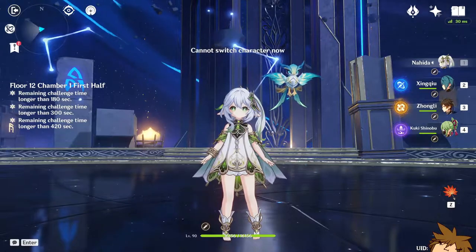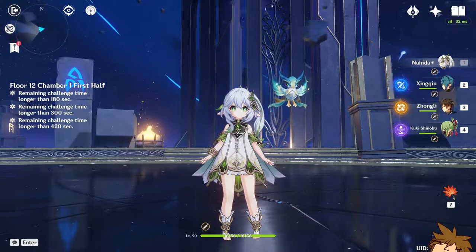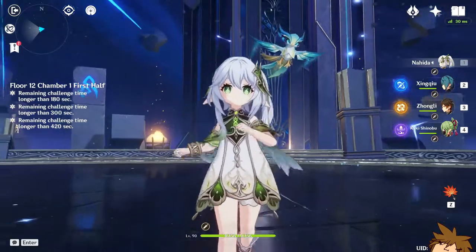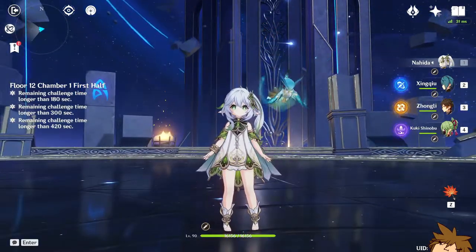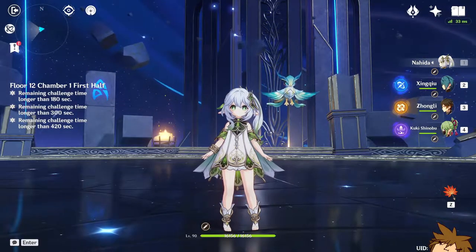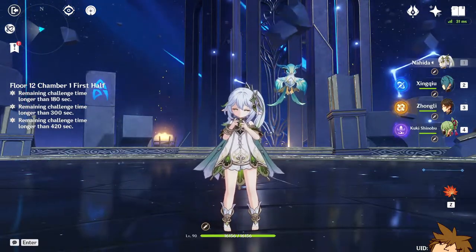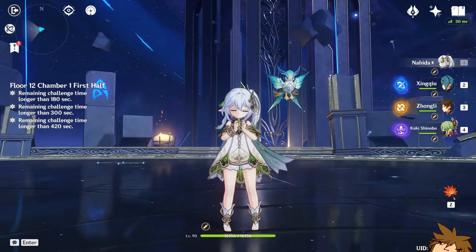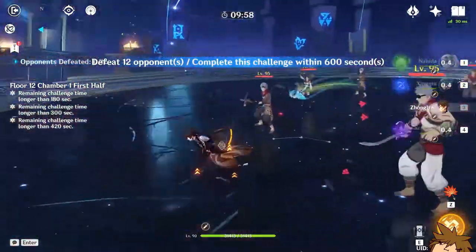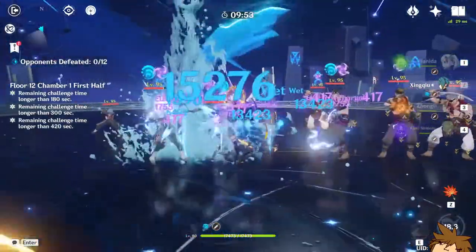For those who want a Bloom team, it's easy to set up. You pretty much just need Nahida, Xingqiu or Yelan, a shield character such as Zhongli, or even Thoma. For the last slot you need a healer — Kukishinobu would be an excellent choice. If you really trust your dodging ability you can use Xingqiu as a sub-healer and go for Raiden Shogun in the last slot. A solid setup would be Zhongli, Kukishinobu, Nahida, and Xingqiu.